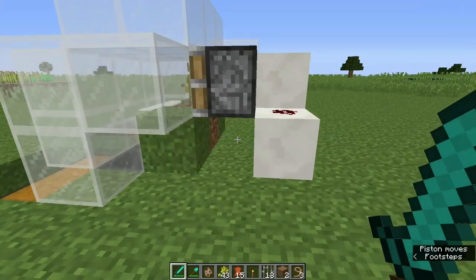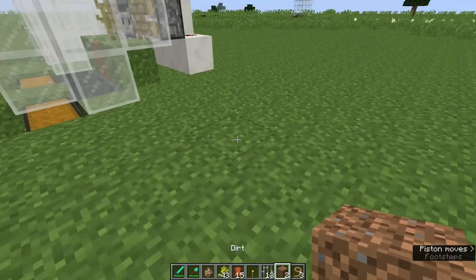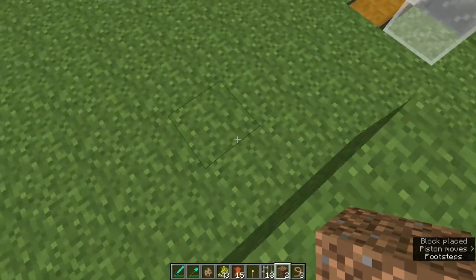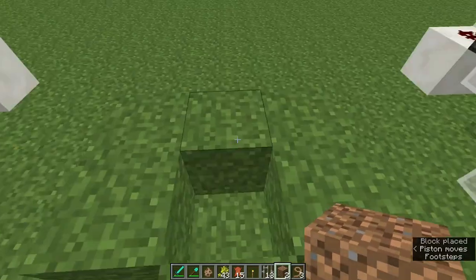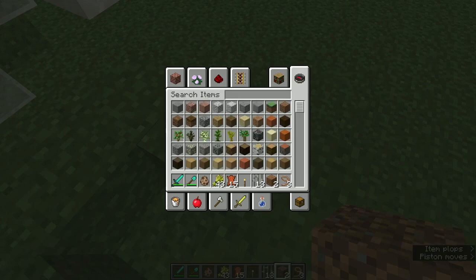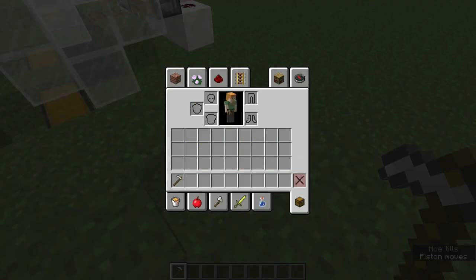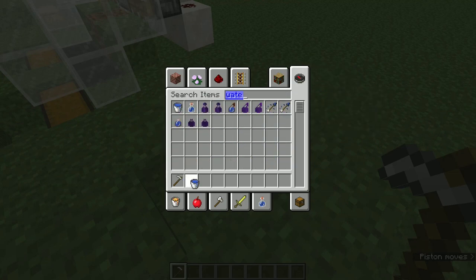Let's take some dirt — you actually need at least three pieces of dirt and any solid block. Place it like this. Let me grab a hoe to make this as farmland. For the three dirt blocks we placed, as you can see you cannot make this as farmland without water in the soil, so let me grab a water bucket.